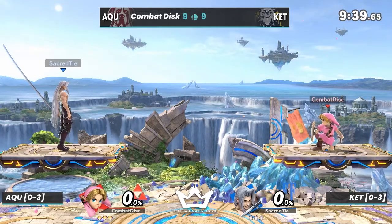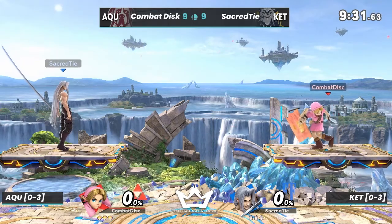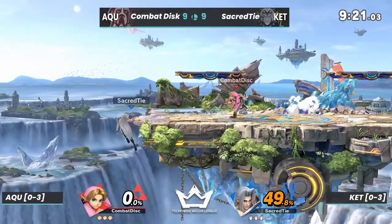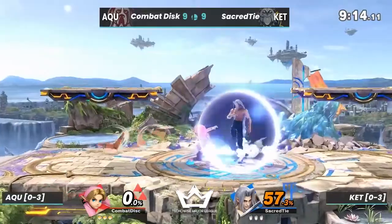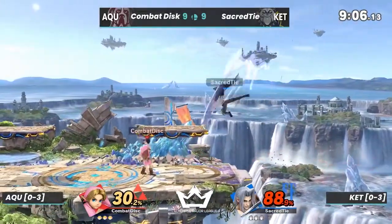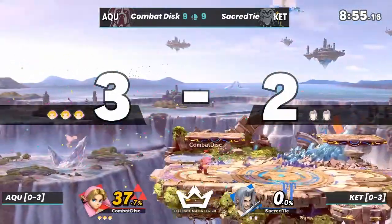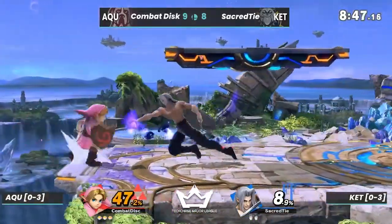Sephiroth being able to outrange Young Link with a lot of his options — even Nair from both characters putting in similar spacing options. For those who don't have the DLC: Sephiroth obviously has his huge sword which he uses to space out a lot of options. His up-B has two different forms; the charged form is called Octave Slash, sending out eight slashes that do decent damage and carry quite far. You can see it catching Sacred Tie here. And if you forward air into the stage, the sword sticks into the stage — almost like a wall sit.